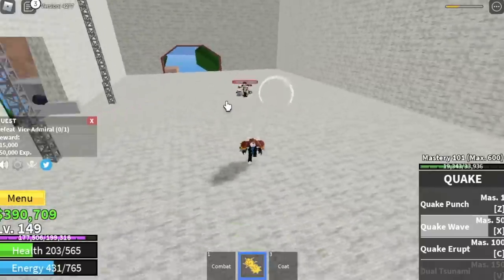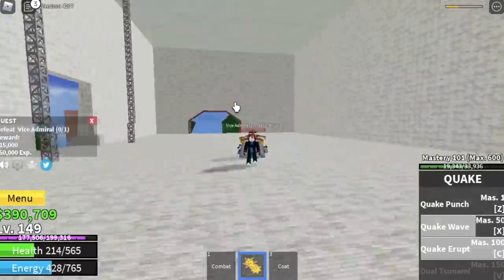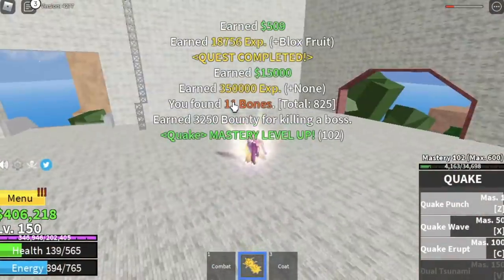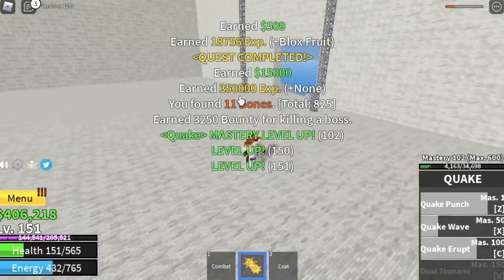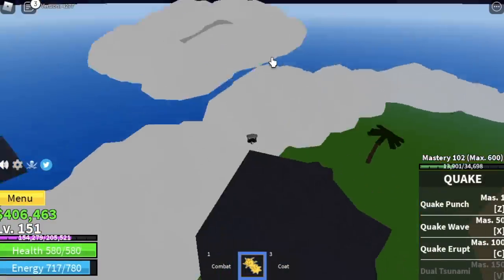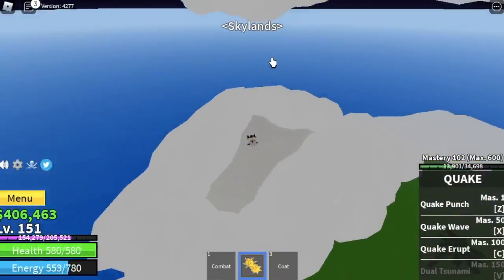By the way, third skill unlocked: Quake Erop. It's a short range attack — the enemies will go up in the air and come down. Make sure to dodge after using that. When you reach level 150, off to our next island, the Skylance.